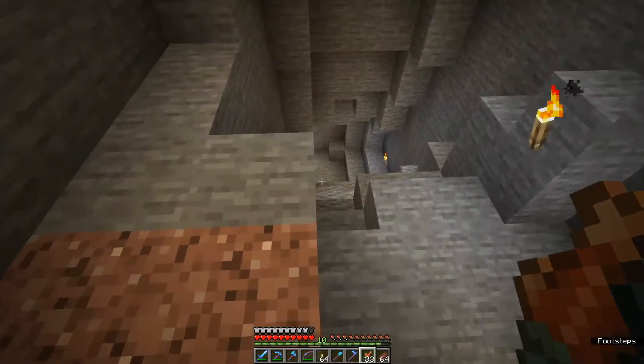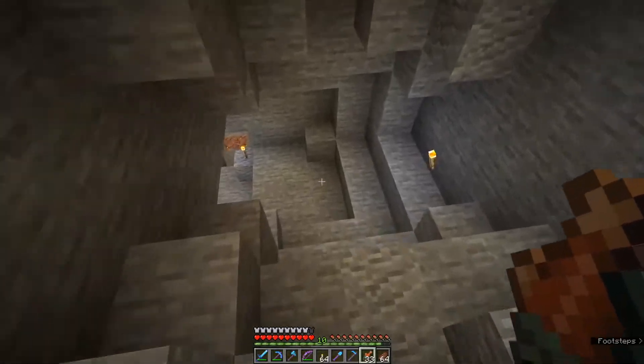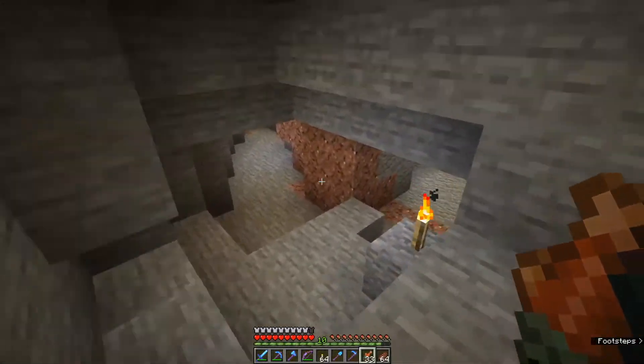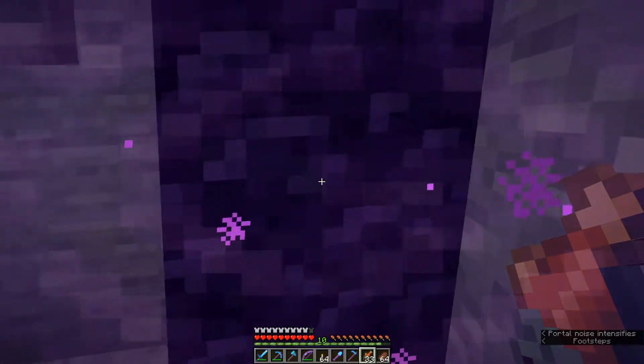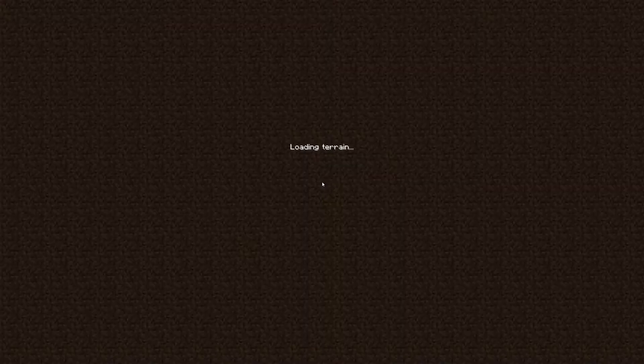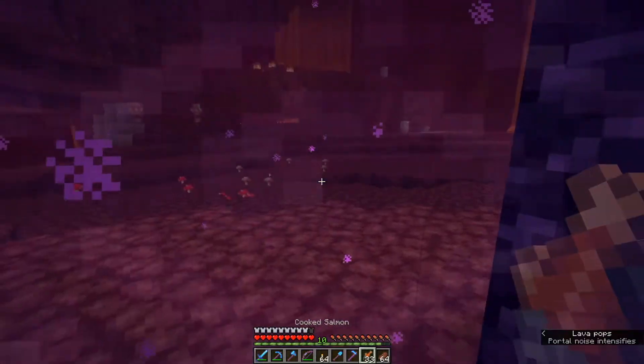There's also some other new nether mobs. There's hoglins, which are giant boar-like creatures that hit hard - it's almost like a ravager in a way. Now, if you don't know what a ravager is, that came in the Village and Pillage update 1.14 I believe. Ravagers are basically big beast things that headbutt you and do a lot of damage with a little bit of knockback, similar to a hoglin.